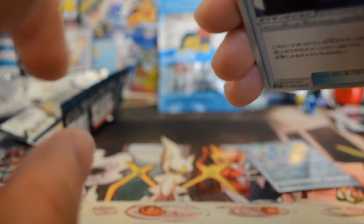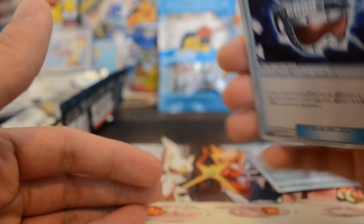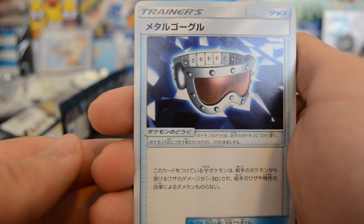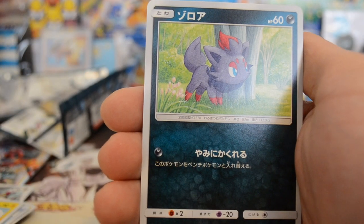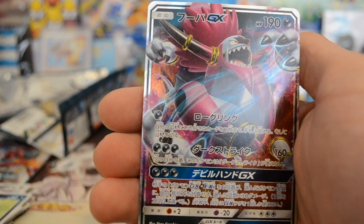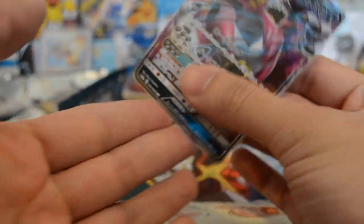Pack four — I can see another holo in the back. You can tell there's a holo if there's a little bit of warp, nothing too much but enough to notice. We have a trainer card, a Honedge, a Flaaffy, a Zorua, and look at that — we got a Hoopa GX! There's our target of getting at least one ultra rare.